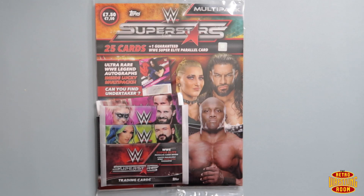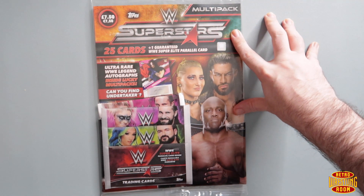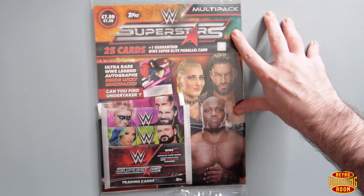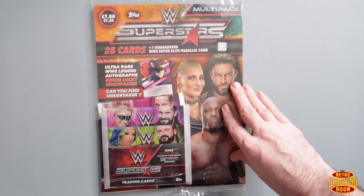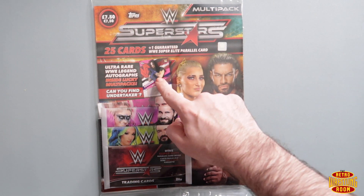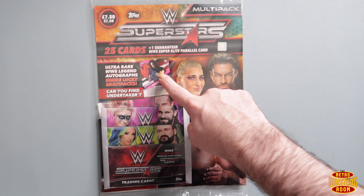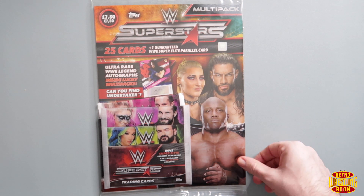Hi guys, welcome back to the channel, welcome back to the retro wrestling room. Today we have another one of these Orange Superstars multi-packs — the new set from Topps. In these multi-packs you can get legends cards, but the main one everybody's looking for is that Undertaker autograph card. I think they're gonna be super hard to find — I don't know if we'll ever see any, I haven't seen anybody open one yet, but it'll be interesting to see.